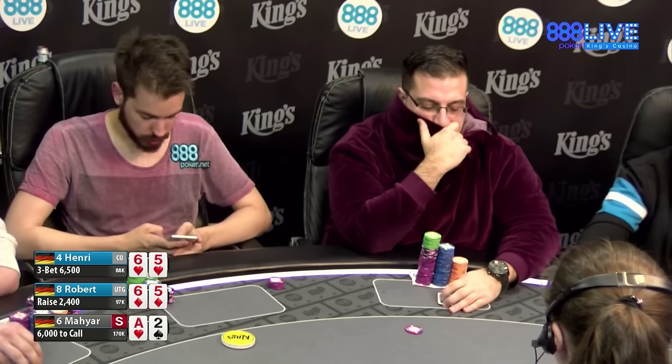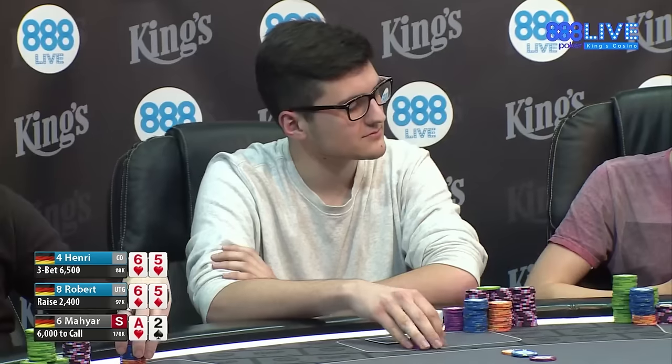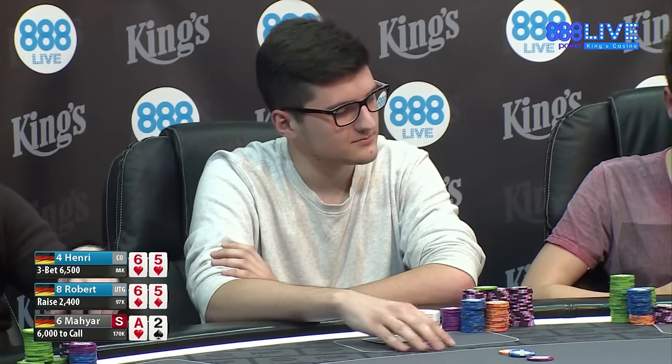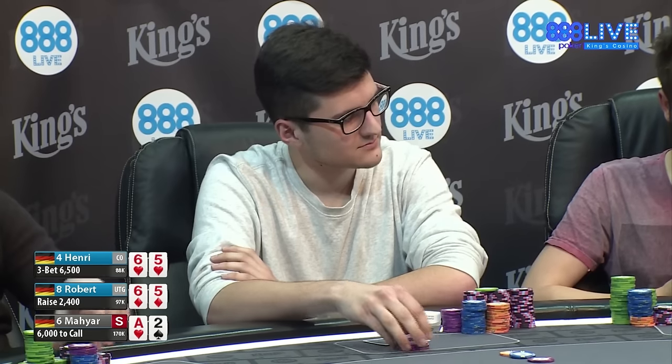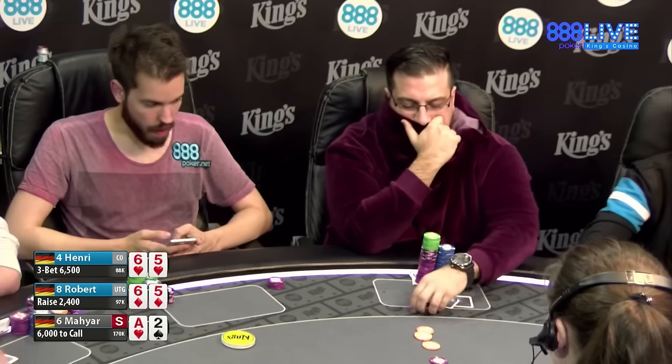This is kind of a table dynamic thing. I think it's really kind of cool. I was gonna say Henry wants to isolate Robert, right? They all have chips and if Maya is aware of that — and he obviously is because we haven't seen anything like this yet — he can use the ace blocker and put a ton of pressure on these guys.